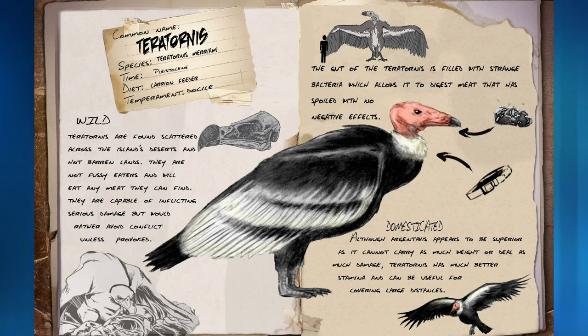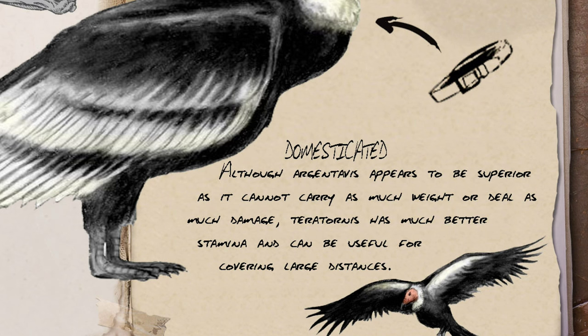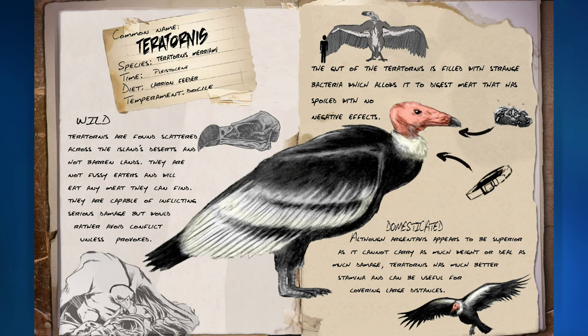When domesticated, although Argentavis appears to be superior as Teratornus cannot carry as much weight or deal as much damage, Teratornus has much better stamina and can be useful for covering large distances. So this is one of those little things that makes this guy a little bit weaker than the Argentavis. Personally, I think Argentavis has enough stamina to carry you anywhere you need to go, so that's not a massively good benefit — but perhaps this guy will be faster. I think the desert would be a very unforgiving environment, so anything found in the desert will surely be worth getting, if they're going to try to balance the game.